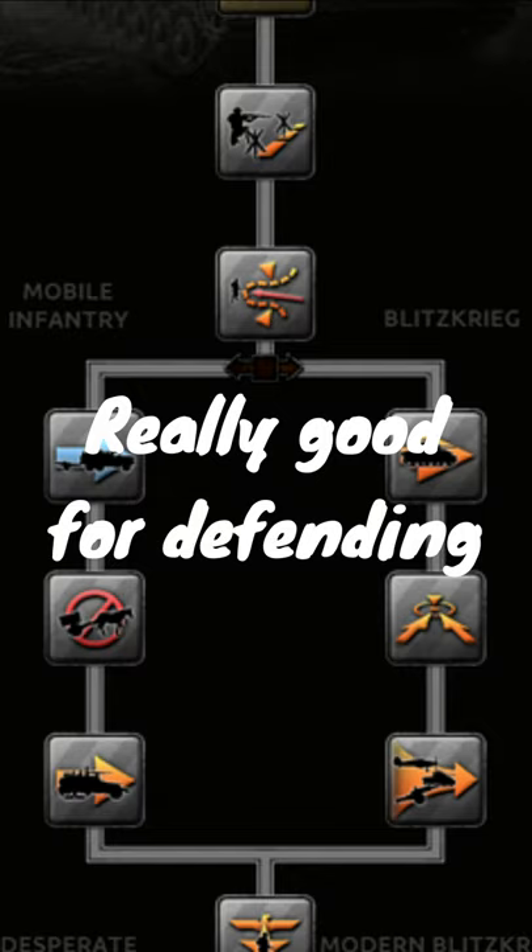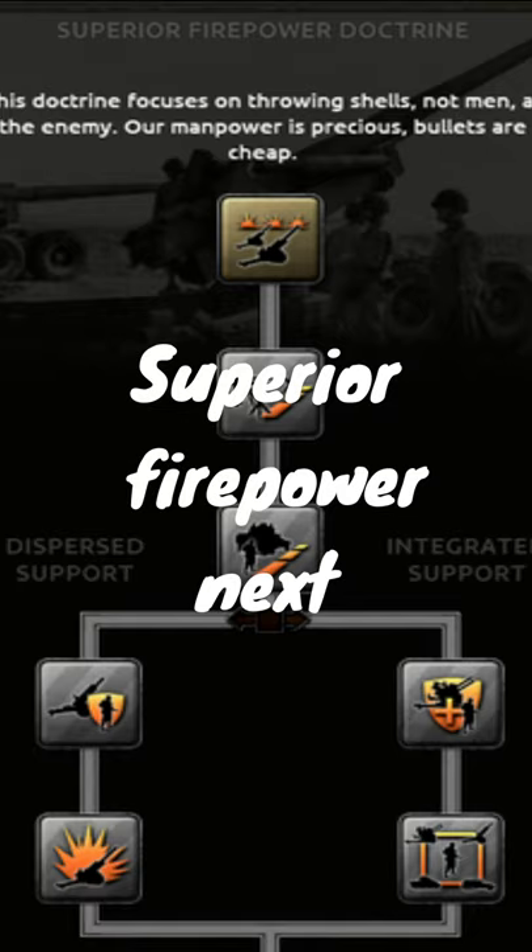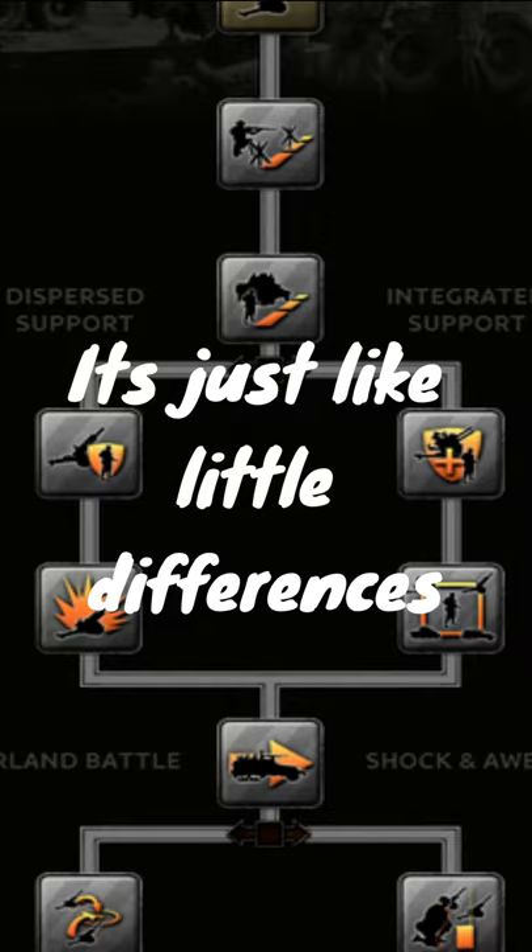Then on the bottom part of the doctrine, desperate defense is really good for defending and one of the three is stupidly overpowered, to be honest. Superior firepower is next — any path you go, it doesn't really matter, there are slight little differences.